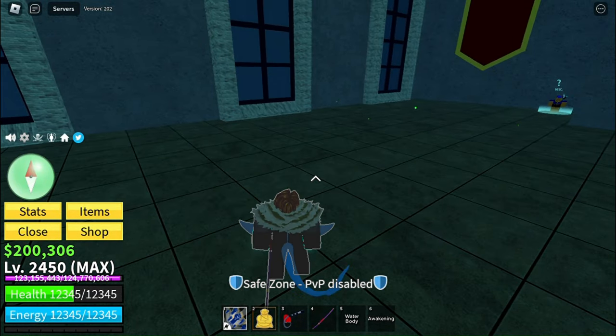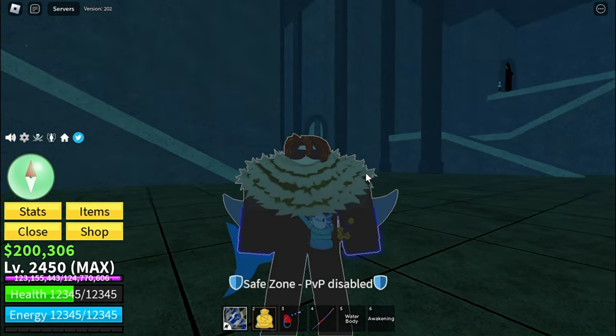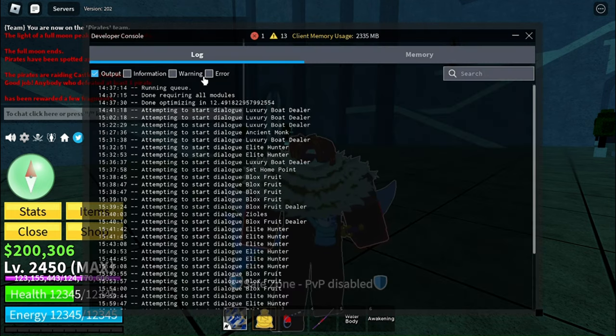You can use your Shift+F9 function key, but that's really unreliable. There's a much easier way — you want to do slash console. Now you've got this window, and you're going to see your client usage, which is just how much memory it's taking up.